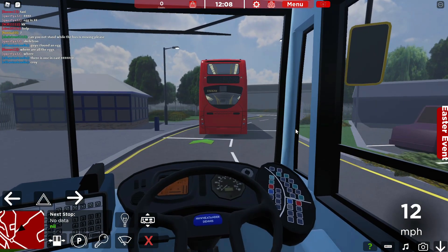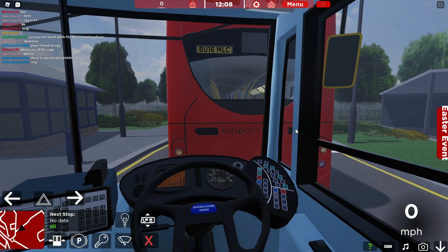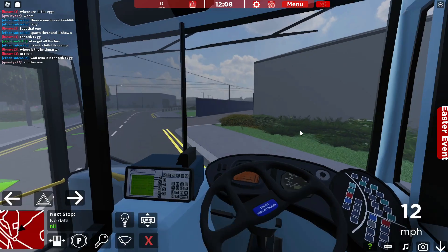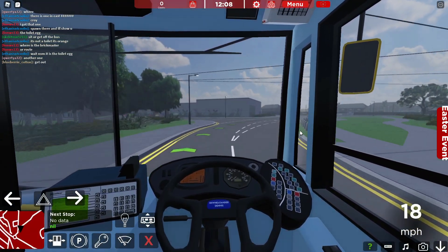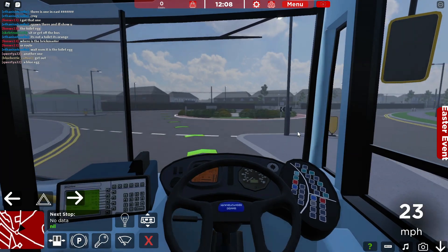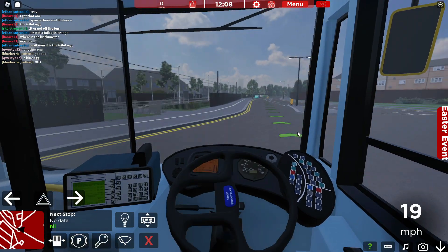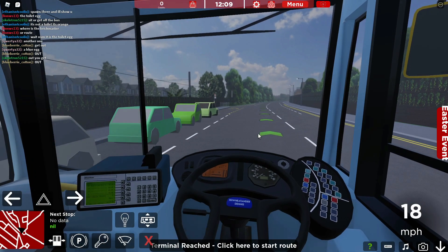What is this guy doing? Do you mind not getting stuck? Right, we're actually in front of him now — let's go, we're not lagging him so much. Where are we going? We're going this way. The tram tracks. Terminal reached — click here to start a route.